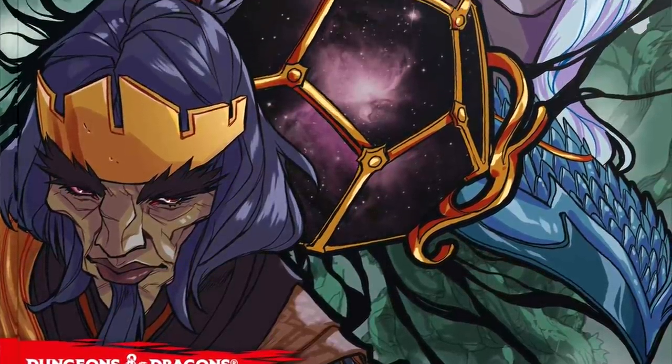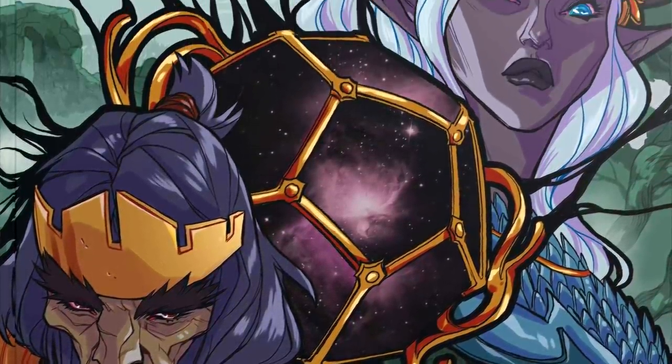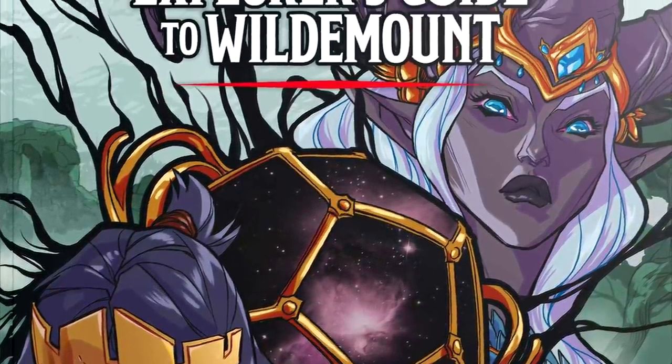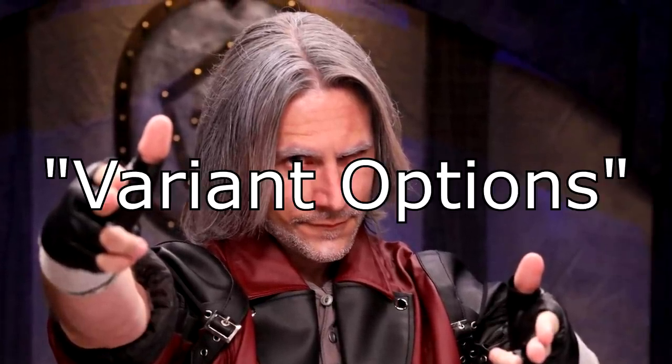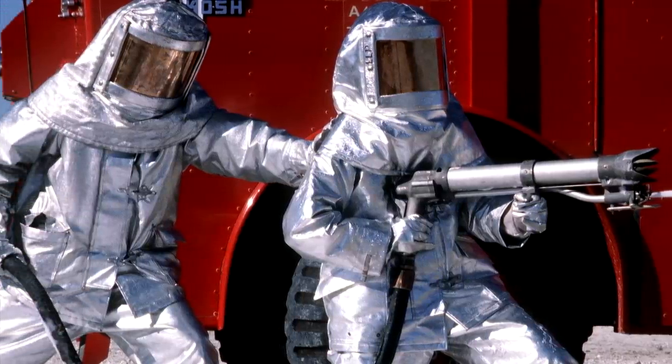Now, besides the normal Dragonborn, those of you who bought The Explorer's Guide to Wildemount will have also found two more Dragonkin just hanging out inside the world of Exandria. Which is weird, because Dragonborn don't actually have subclasses. To make up for this, Mr. Mercer winked at the camera and just called them variant options by taking away their elemental resistance, which is not the greatest thing to hear when talking about the least powerful race in the game.